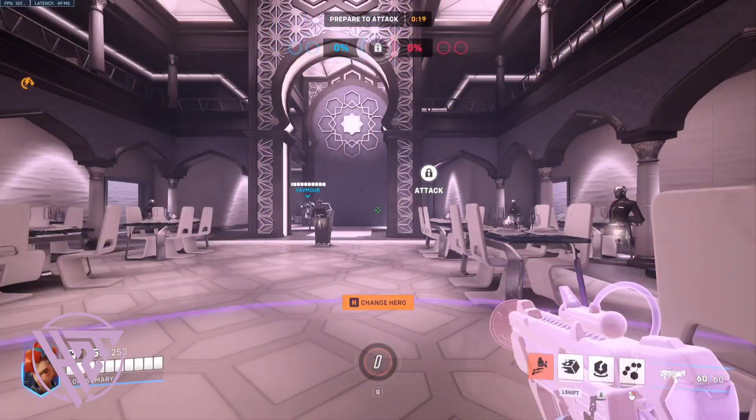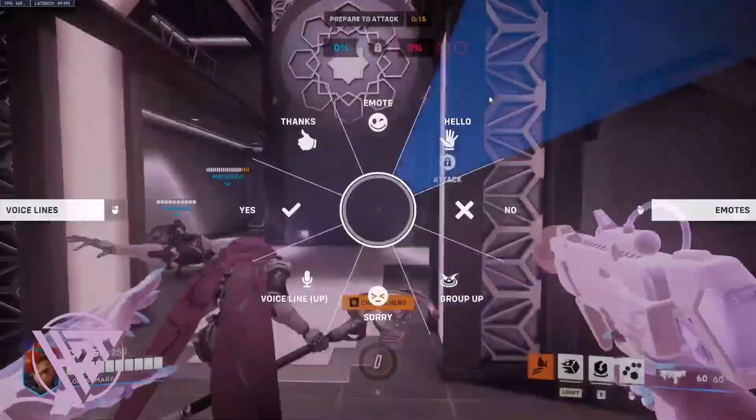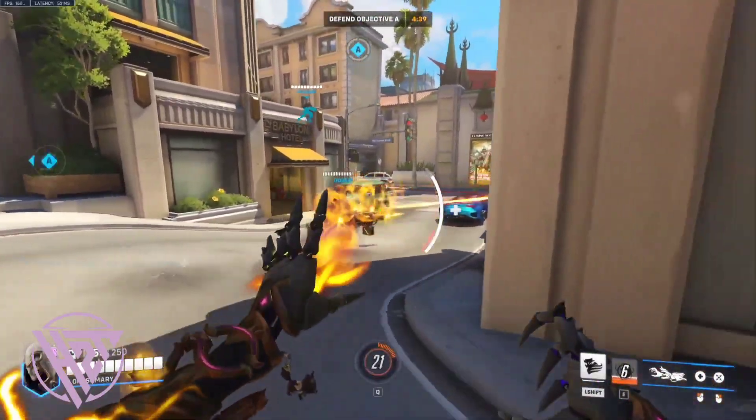Spread out: avoid clumping together to reduce the effectiveness of Sombra's EMP or ultimate hacks.